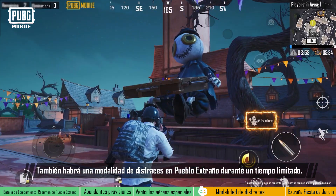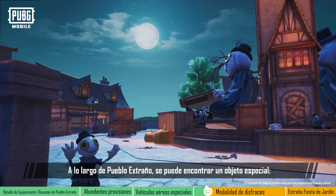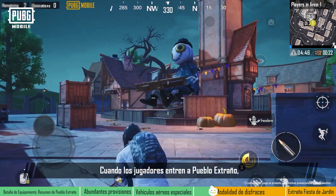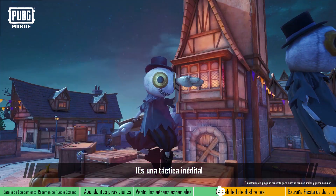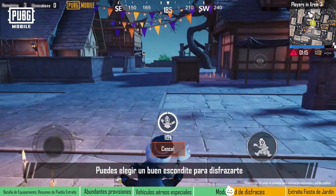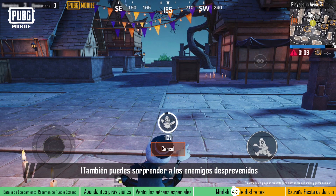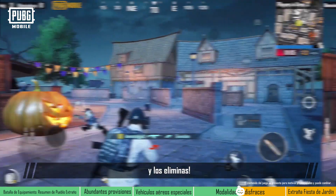There will also be a disguise gameplay feature in Strangetown for a limited time. Throughout Strangetown, a special item can be found: Andy's Puppet. When players enter Strangetown, they'll be able to disguise themselves as a puppet and blend in with their surroundings — it's a brand new, never-before-seen tactic. When disguised as a puppet, players can still move about, albeit slowly. You can choose a good hiding spot to disguise yourself and avoid pursuing enemies to survive. You can also surprise unsuspecting enemies by removing your disguise and taking them out.